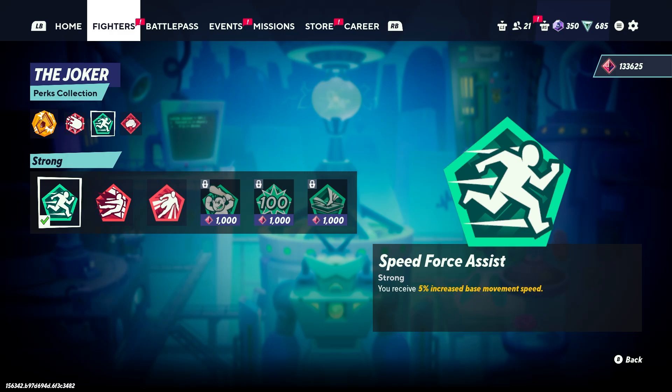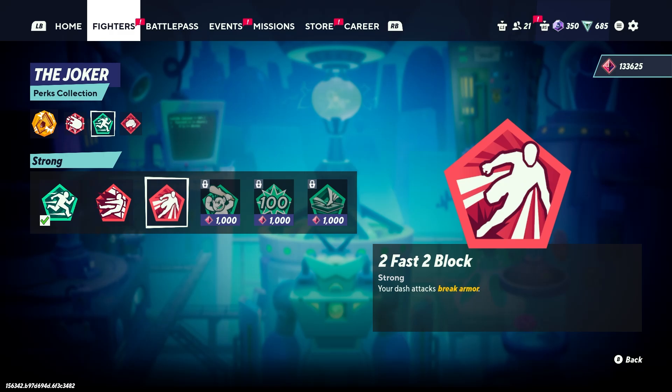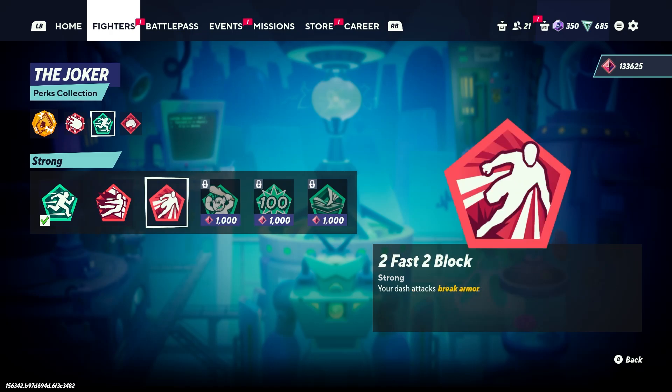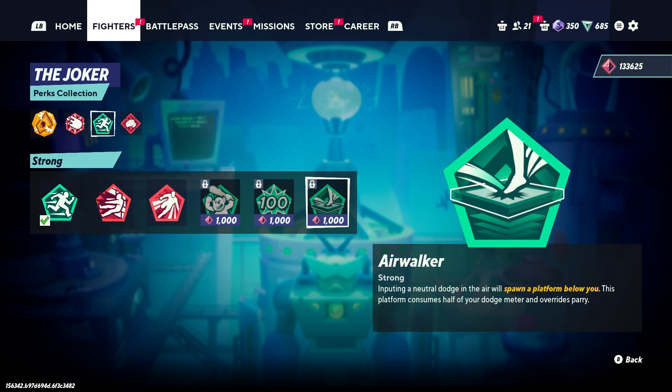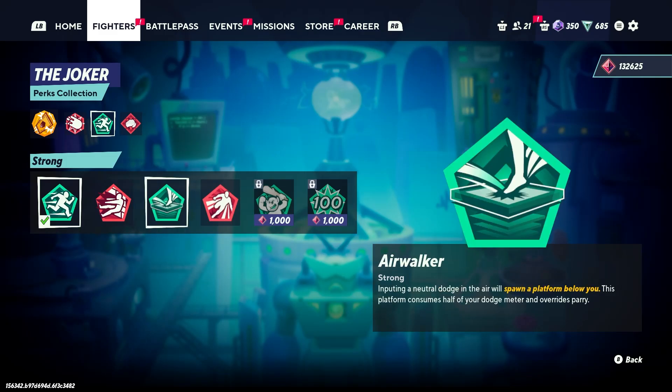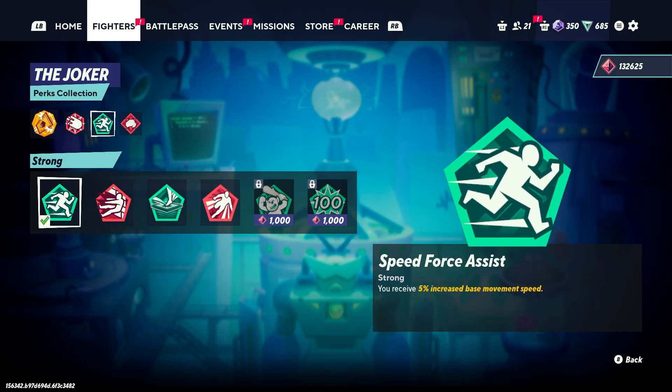For the second perk, I personally like Speed Force because I like to be a little bit faster and react quicker for things like up tilt. You could go with Too Fast, which is basically armor break on your death attack — really good if someone's using Wonder Woman. I would rotate between these two, but you could also go with Last Stand or Air Walker. Air Walker is pretty good if you're confident on getting combos. I prefer Speed Force, but you can never go wrong with Speed Force, Air Walker, or Last Stand.